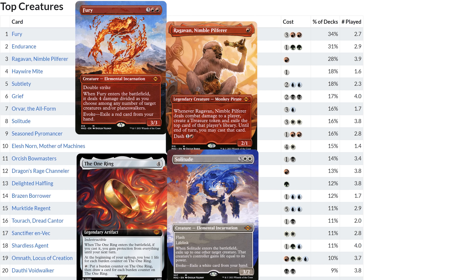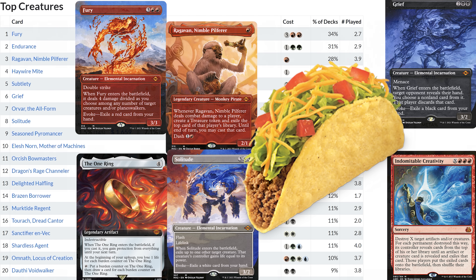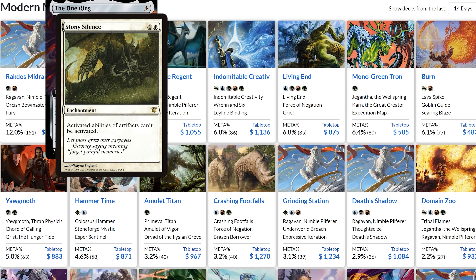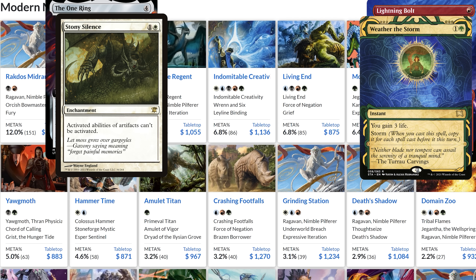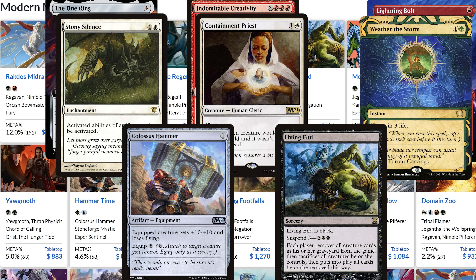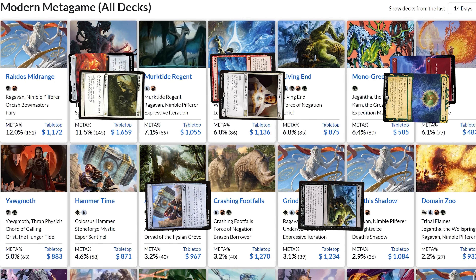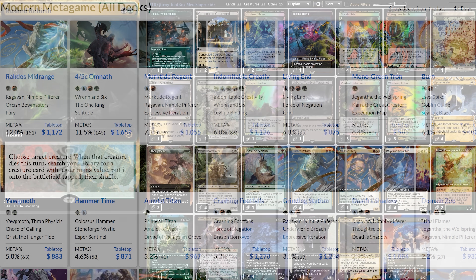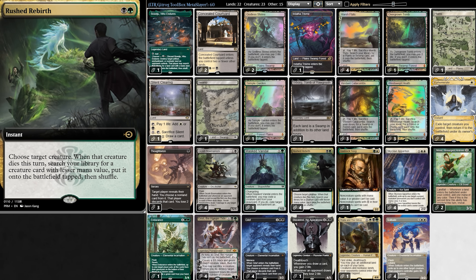There are so many threats in Modern that you couldn't even fit them all. We are essentially in the midst of a circle-trick event. We can try and stop the One Ring, but what if we play Burn? Then it'll bring in Life Gain, but what if we play against Combo? We can stop those too, but what about Artifact Decks and Graveyard Decks? No matter what direction we turn, something can still come at us from behind. But is there a deck out there big enough to fit all the answers? God willing, we'll answer that very question.